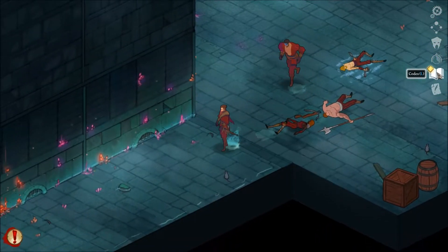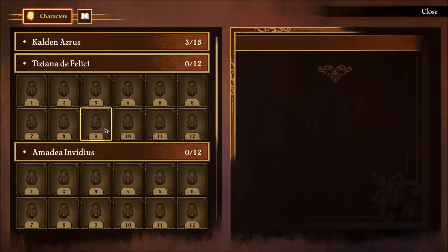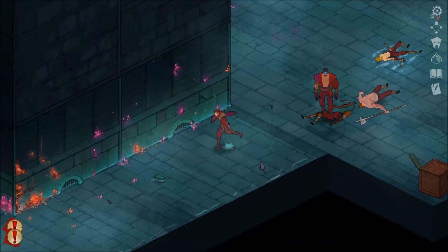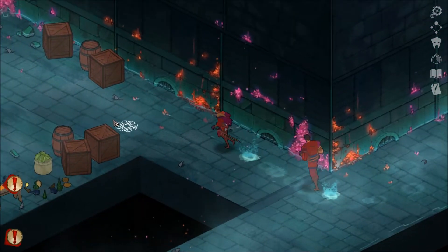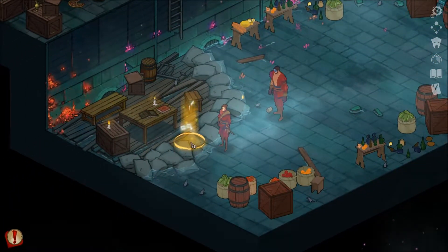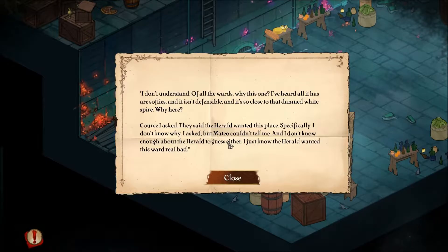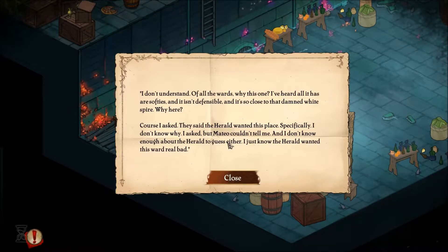Are you here to investigate me or my brother? Well both of you in fact. We have a nice codex but not much new. We go in two directions. From here there's enough food to last them weeks - an outpost. Let's see what we can find. Of all the words, why this one? A fjord - I heard all it has are softies, it isn't defensible, and it's so close to that damned white fire.